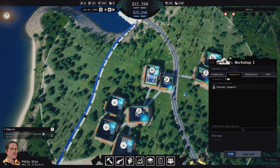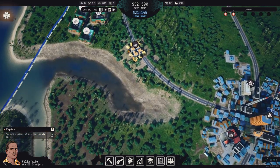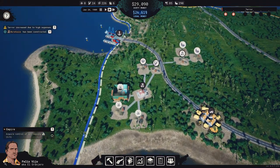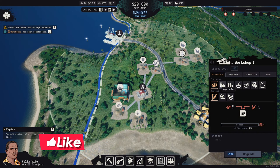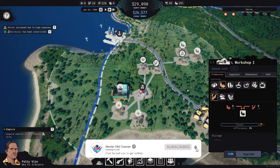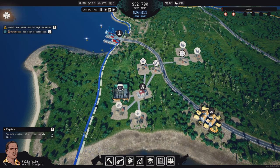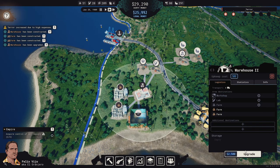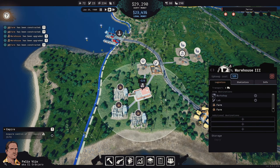All right, for sky seaport — good. Let's go. You need to be vegetables. Let's upgrade you and again to warehouse three.